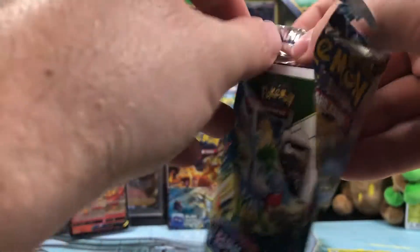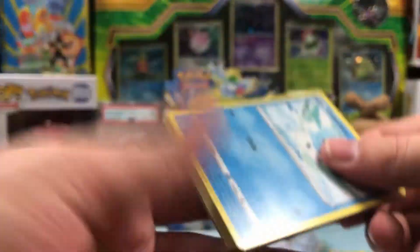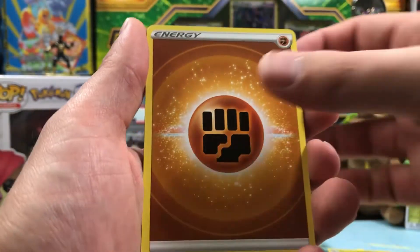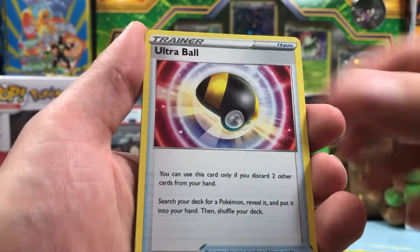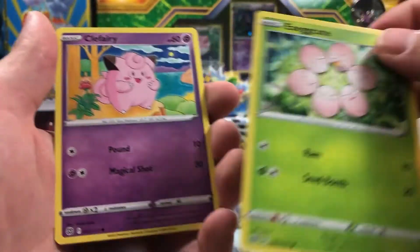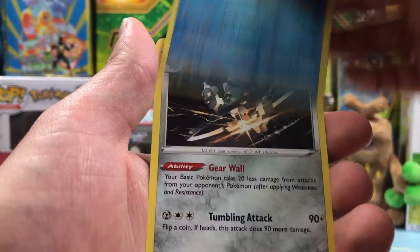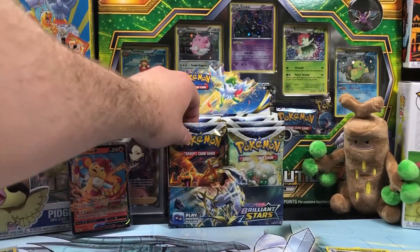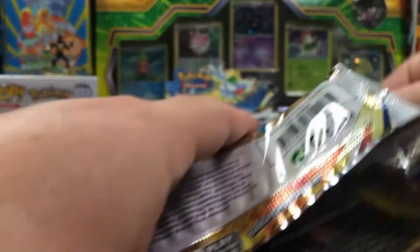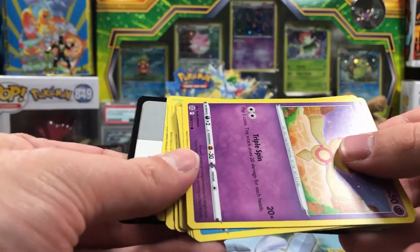I'm pretty sure I've opened a booster box and gotten just regular VMAXs — no full art VMAXs. We do have character rares to look forward to in this set, and we could get another character rare or two. We got some in the last video, but you're gonna have to watch that to see which ones. Cubchew, Shinx, Farfetch'd, Exeggcute — the ones whose brains got bashed in — Reverse Crawdaunt, and a Klinklang. Come on, Charizard. Don't you let me down.